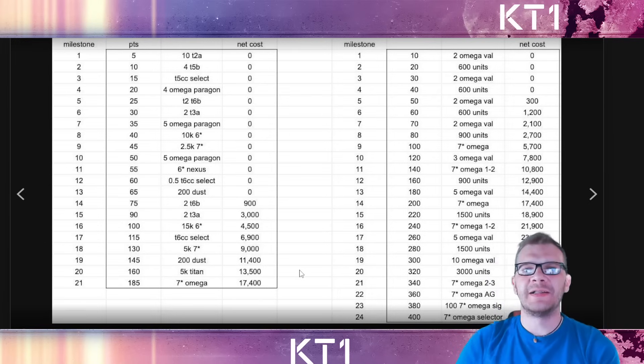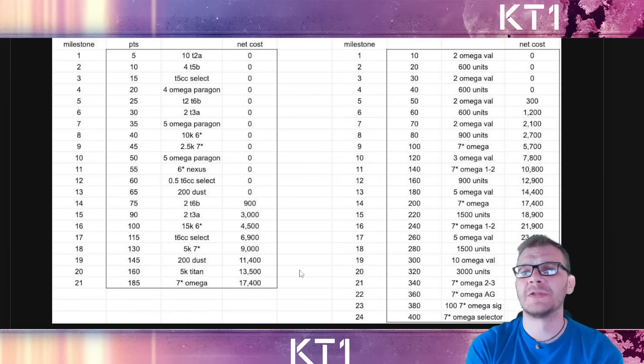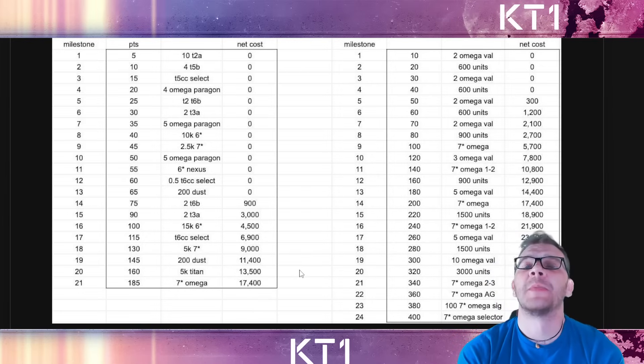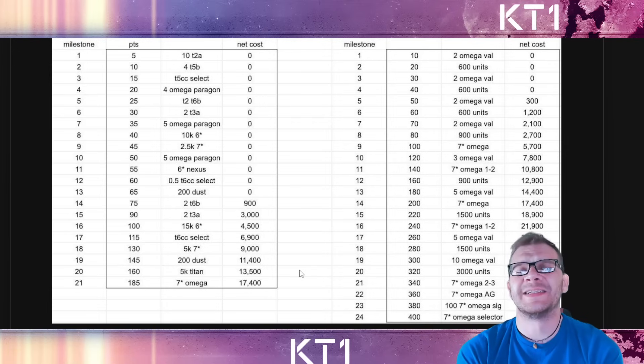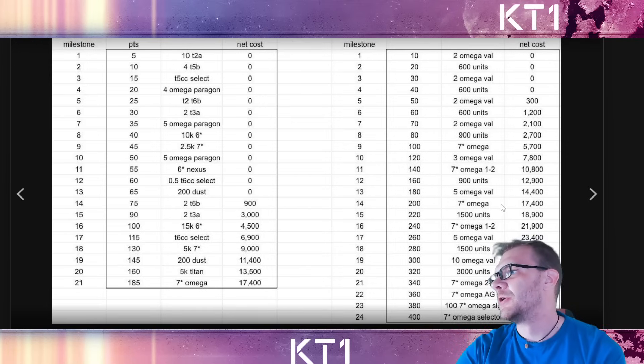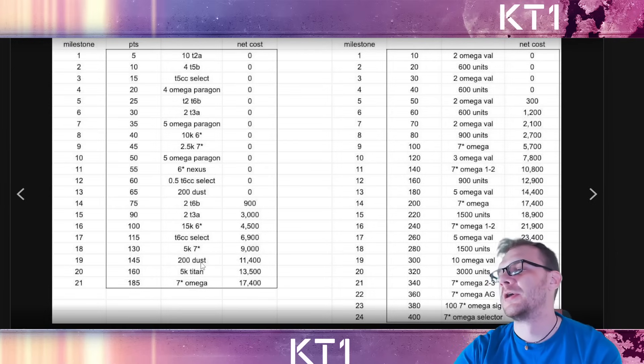An important point people ask about: if you're a Valiant or Paragon player, as you earn points in one track, you earn points in the other as well - they are not separate. If you spend 17,400 units, you'd get three seven-star mega crystals - one here, one here, and one here - virtually everything else in the track, including a second ascension, 400 dust, 5k titan shards, 5k seven-star shards, and another Tier 6 CC selector.